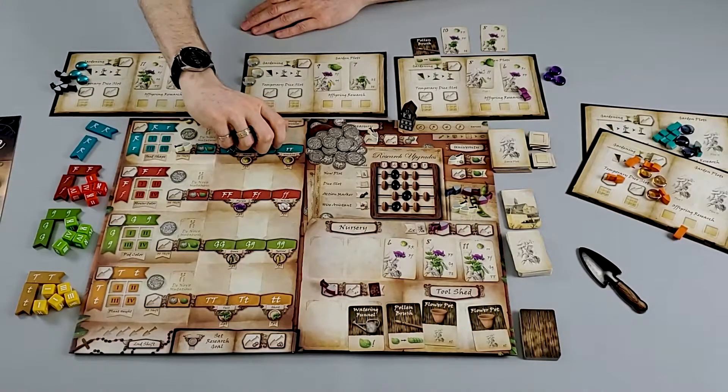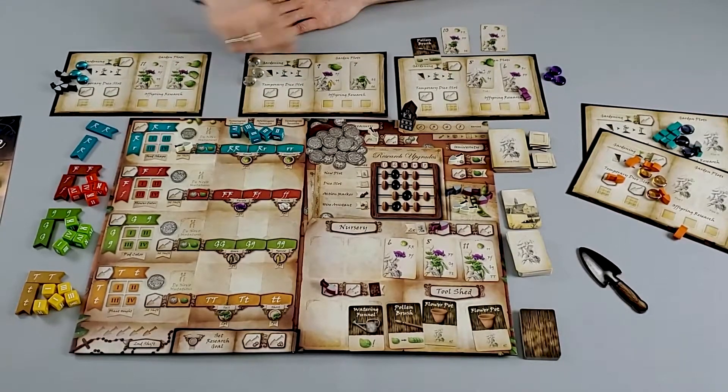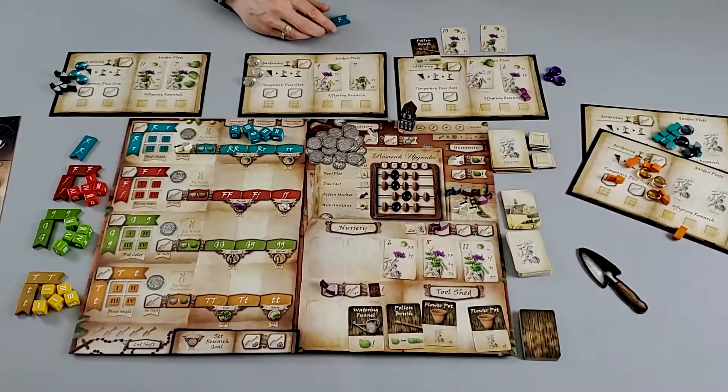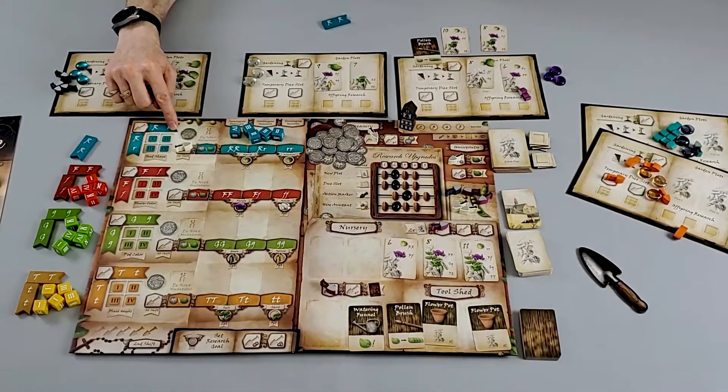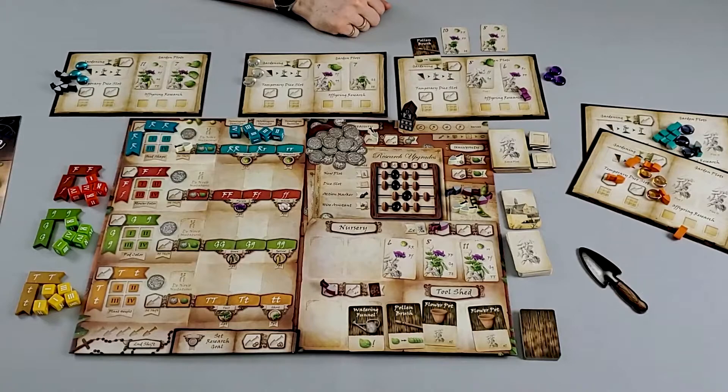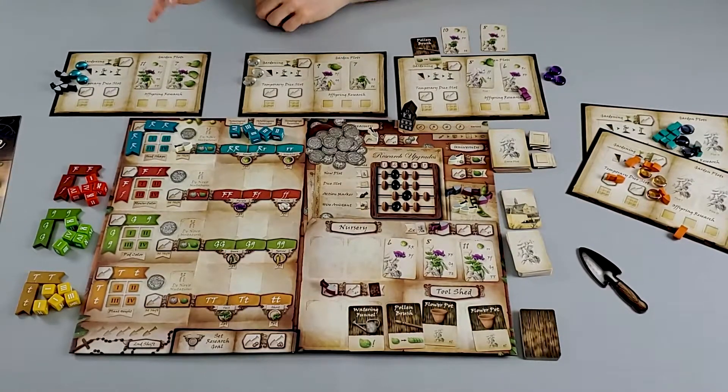The interesting thing about this game is the traits can actually be changed by the players by taking an action to modify which kind of traits are going to be created. So you have a worker placement game that also allows denial strategies, because you can look at another player and say, 'This player needs a trait of two little R's. If I take this action on my turn and then on my next turn I also take this action, I can guarantee that the chances of them getting that trait without wasting lots of extra actions is very minuscule.' The only way they'd get those traits is by spending special tools, hoping for luck and mutations, because that trait is very, very hard to get.